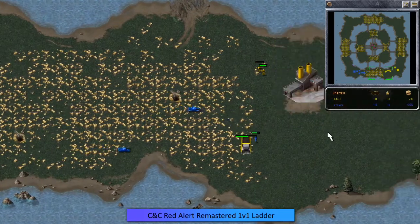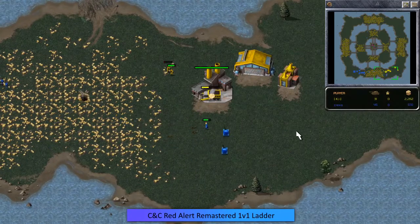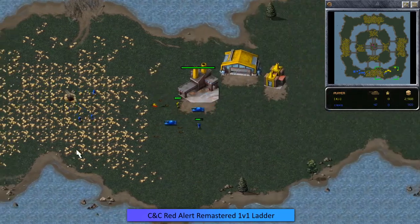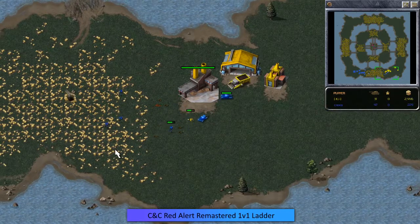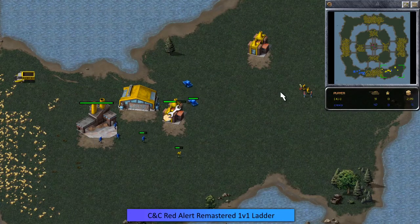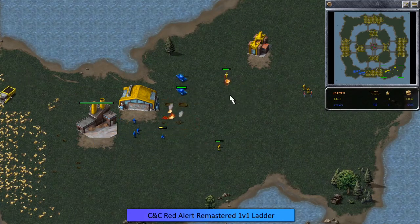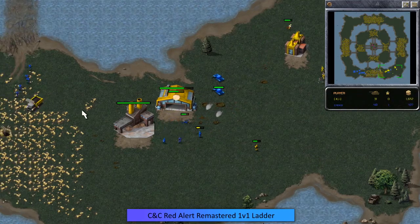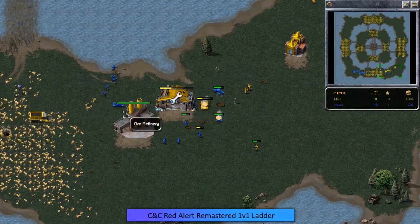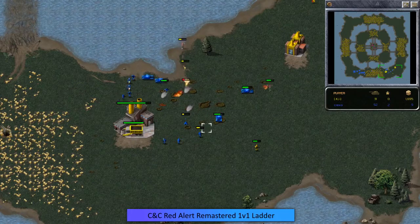Krexus has two light tanks coming through harassing the harvester, trying to deny the economy, bringing a couple more infantry in. KJ has another harvester coming out so he'll gain some more money, but Krexus is in his base with two tanks and a couple men, taking out the power and trying to deny production. KJ has a medium tank coming out but it doesn't look like it's going to be enough — Krexus is taking the war factory out and has a ton of units.